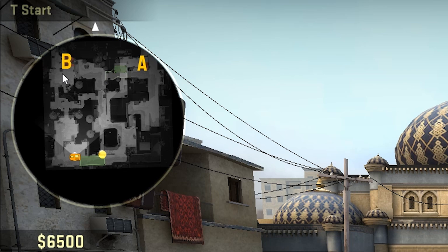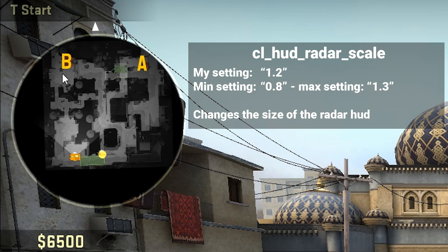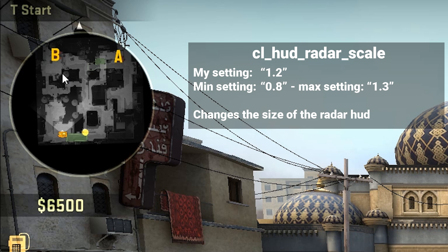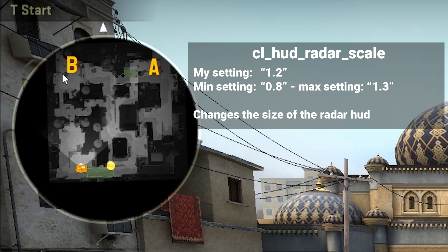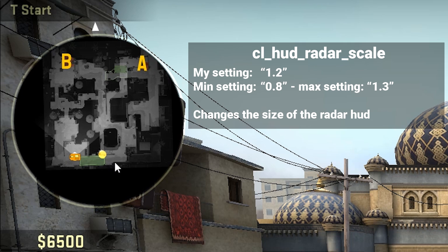So now I will explain the different commands. We'll start with cl_hud_radar_scale — I put this on 1.2, or when I'm playing smaller resolutions, on 1. What this does is it changes the size of your radar. We can put it on 0.8 and it will be super small — I really suggest you don't do this. We can put it all the way up to 1.3 and it's quite big, but on smaller resolutions it takes too much of the screen. So I put this on 1.2. It's a small difference but it makes a big difference for me. Just make sure whenever you look at the radar, everything is clear and visible — not too big, but not too small.